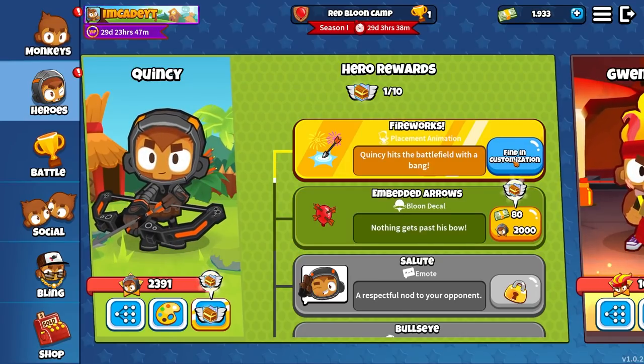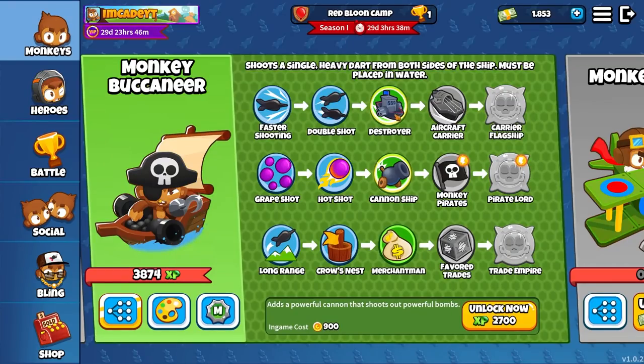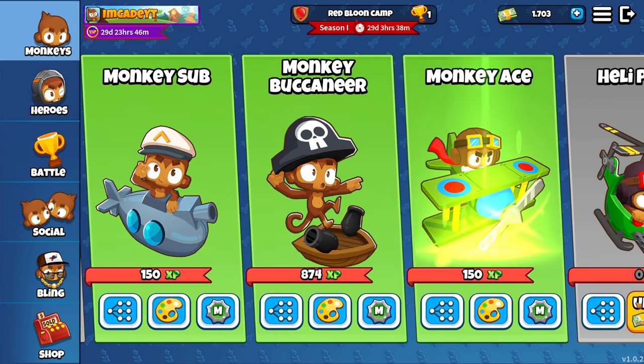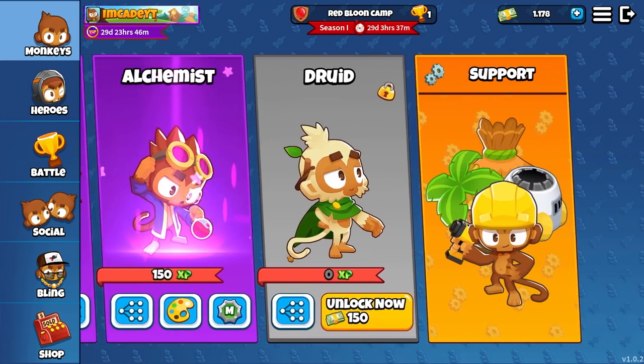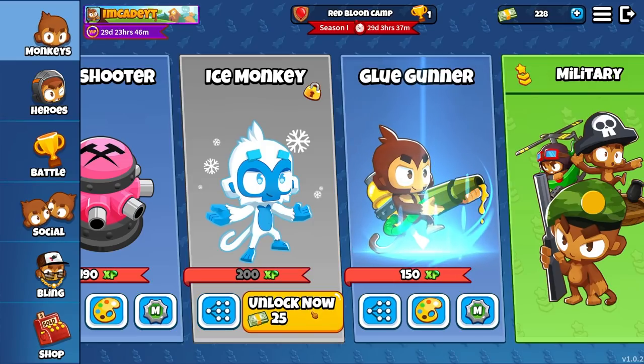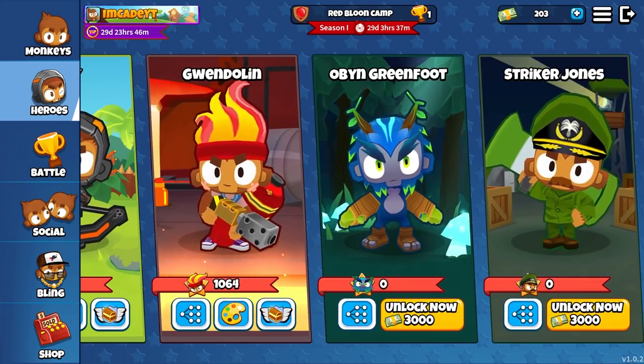It looks like I can unlock this thing. I unlocked a buccaneer tower upgrade — give me the destroyer. I have $1,700, so just unlock it all. I need to have as much versatility on my team as possible — even you, RCE. And with the ice monkey, all my monkeys are ready, except for these two heroes because they're expensive.